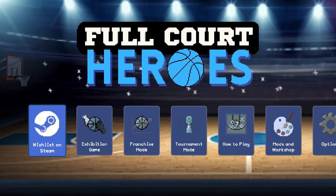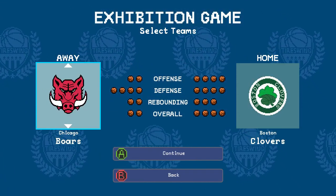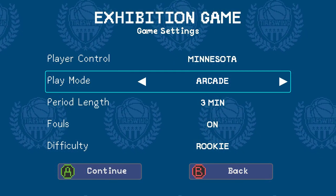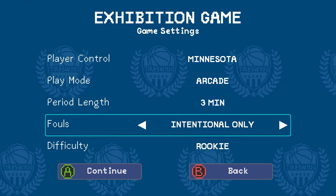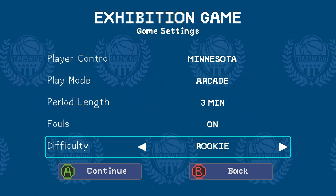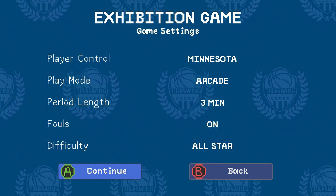I've completed more on the user interface and hired a composer, Zoe at Poipool Project. I just have the main menu track from her at the moment, and I'm looking forward to getting a gameplay track very soon. You can now fully set up an exhibition game — as you select teams, there's also an option to select arcade or simulation mode. Simulation allows more complicated controls for dribble moves and affecting your shot, and has different rules enabled by default. Other options include changing the period length and number of periods, and difficulty settings affect shooting difficulty as well as the AI opponent's awareness, responsiveness, and decision making.